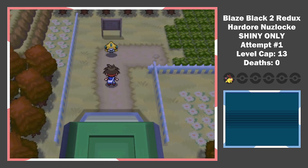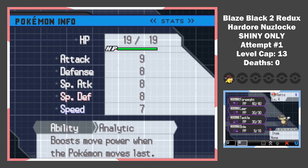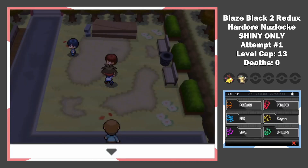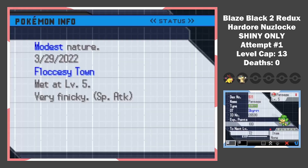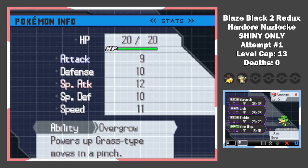After beating the rival because he doesn't even try, I make my way to Route 19. After some luck from Jirachi, we find a shiny Patrat, who I name Rato. A minus speed, plus analytic nature is actually a fine combo. The next encounter we get is an elemental monkey in Floccessy, and after some time we get the shiny Pansage, who I later name Monko.